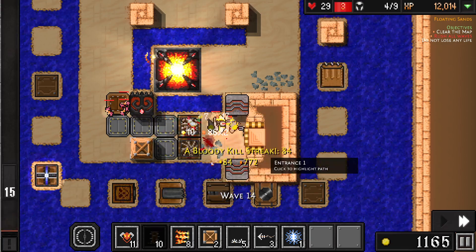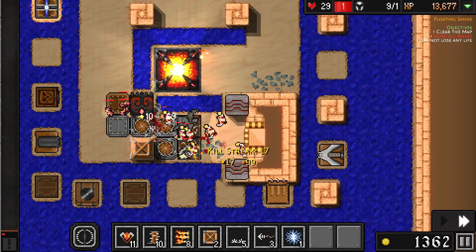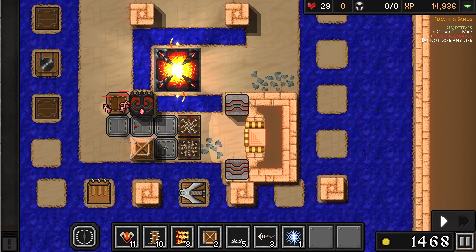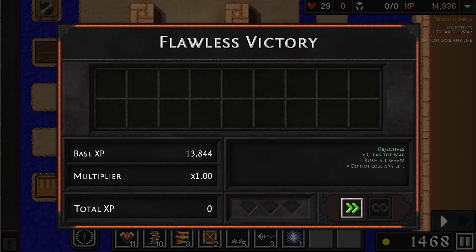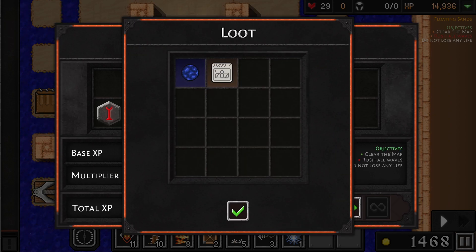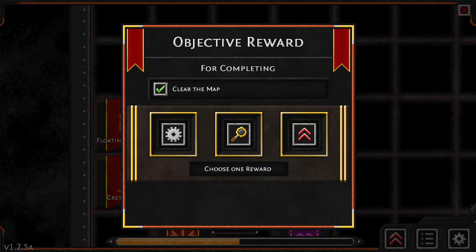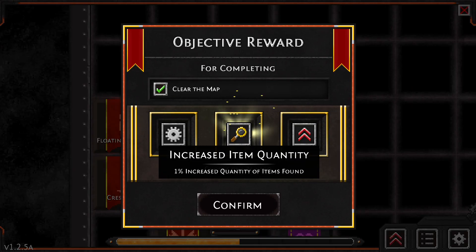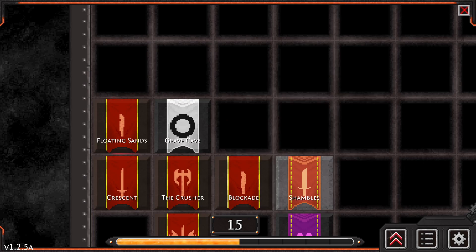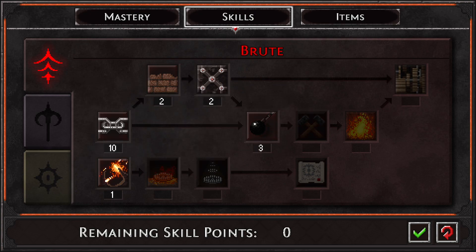Look at them all just getting murdered by my death waves! Take them out, push them off! I wonder if I set them up the same way I could rush all waves. That was easy - still have $1,400 left. Decent XP. Got ourselves a unique tome and an uncommon jewel. Let's increase item quality - we're working on the long game here, trying to get some legendary items.